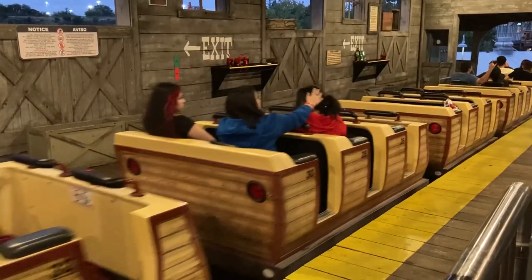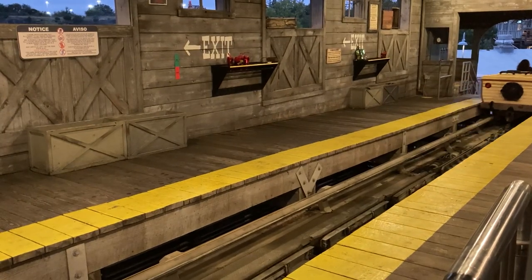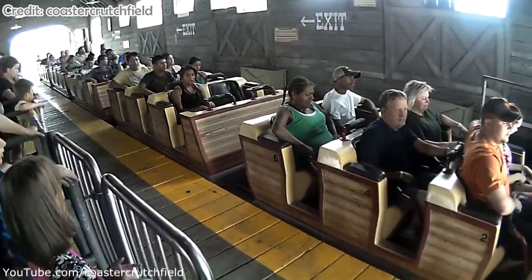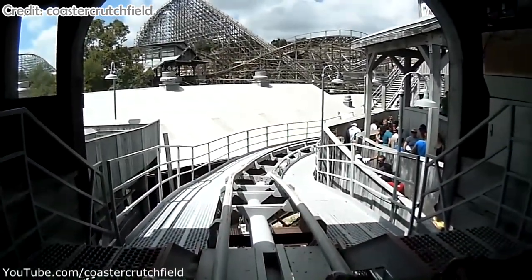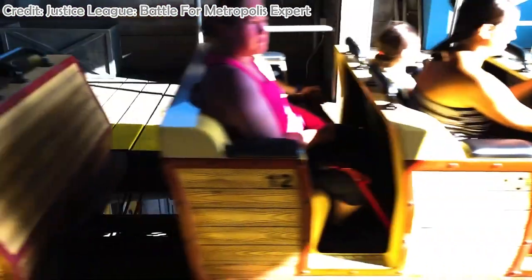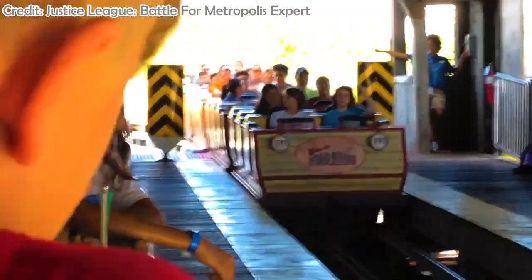Seat placement shouldn't matter much on this ride as the trains are long and there's not a huge difference between the front and the back, though I prefer trying to get either of those if they're available. On slow days you can pick your seat, whereas on busier days a grouper will help to make sure the trains go out full. The simple lap bar can be pushed down a bit tight, so just be aware of that. Though there's little to no airtime to be had on this coaster to begin with, so it really shouldn't make a difference one way or another.